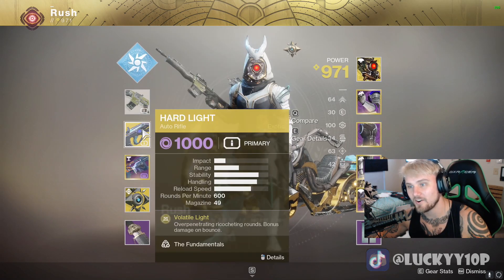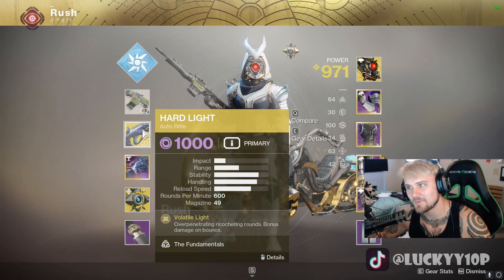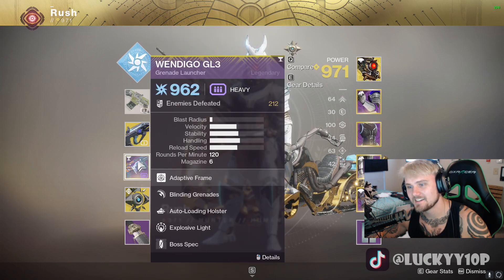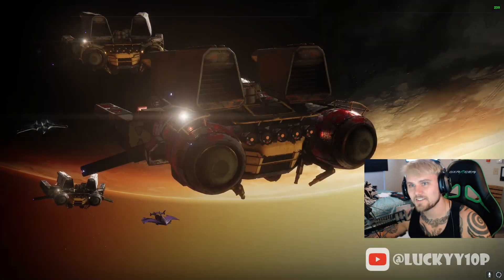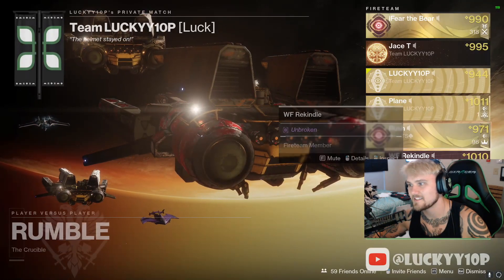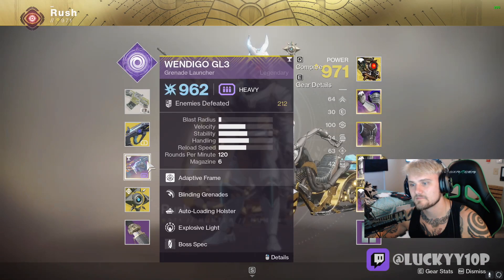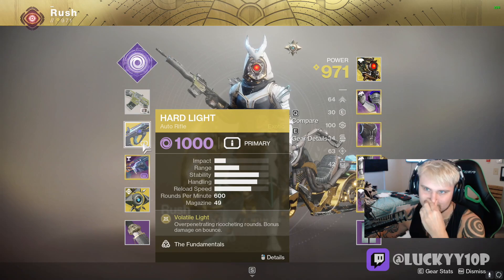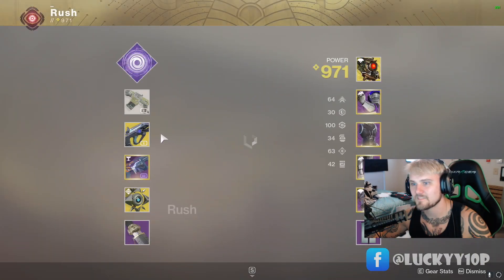Wait, you got a Hard Light? Oh no, wait — oh no. Let's go, you got the most OP weapon in the game! Wait, he's green — screenshot your vault right now! He was saying before — screenshot it, I want it timestamped. Hold your phone up next to the screen.